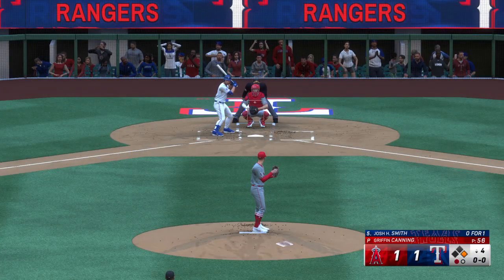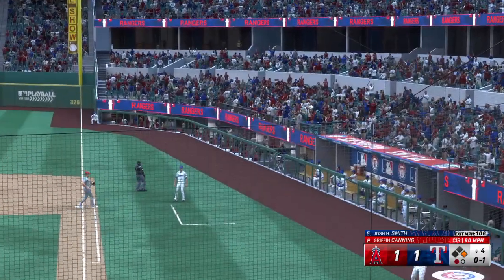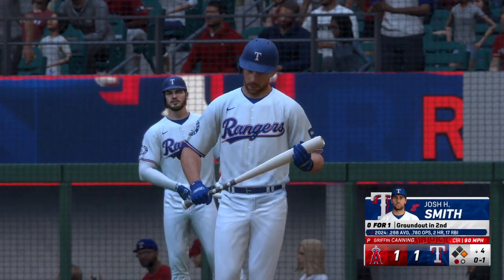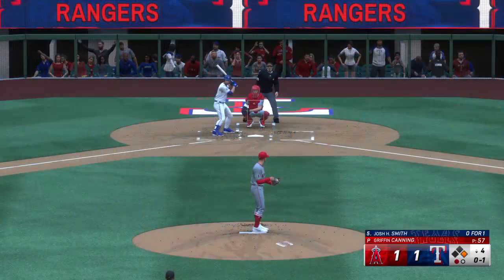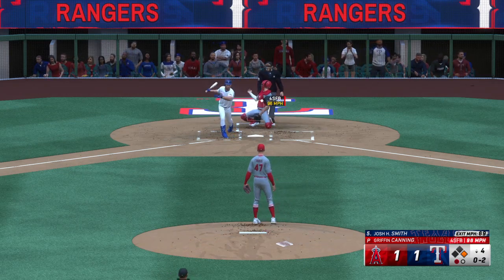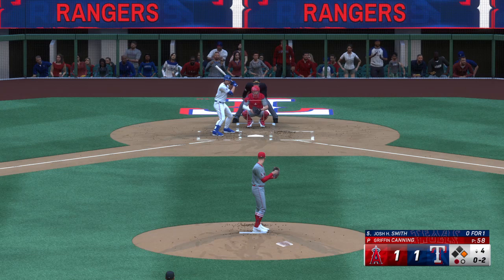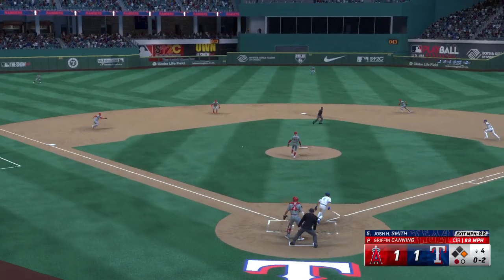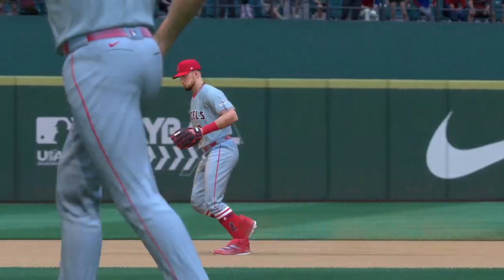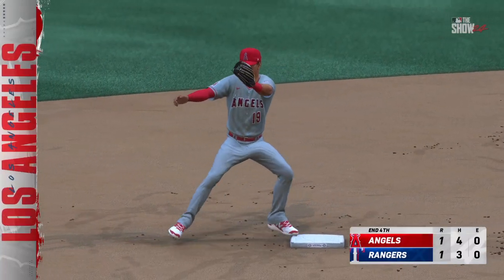Now third baseman Josh Smith grounded out his first time up. He rips it but foul to the right — one away, tie game, go-ahead run at first in the bottom of the fourth. On the ground left side — 6-4-3 double play and the inning is over. They made it look easy but it started with a nice feed to the second baseman from the shortstop, a perfect turn, and they're out of this jam.